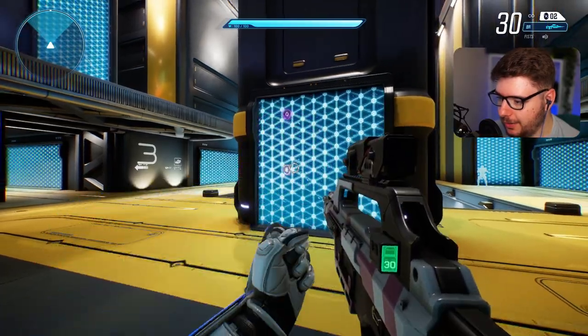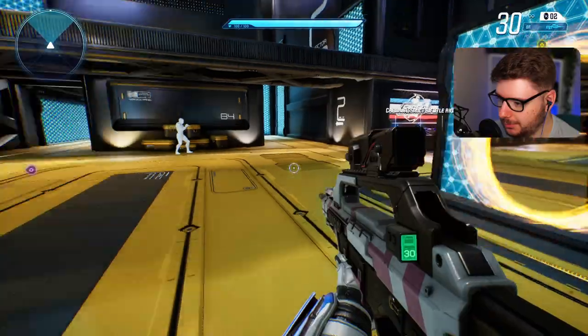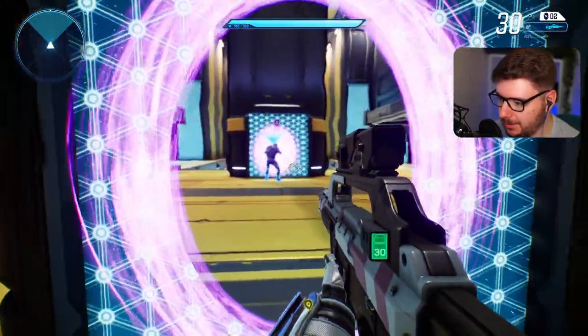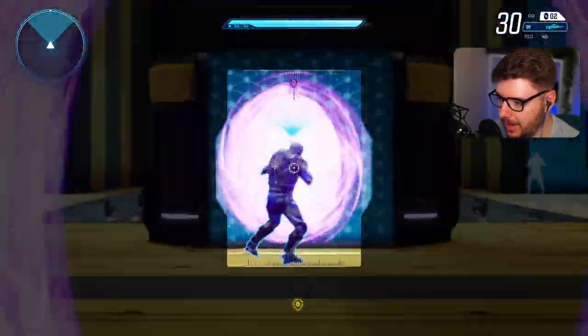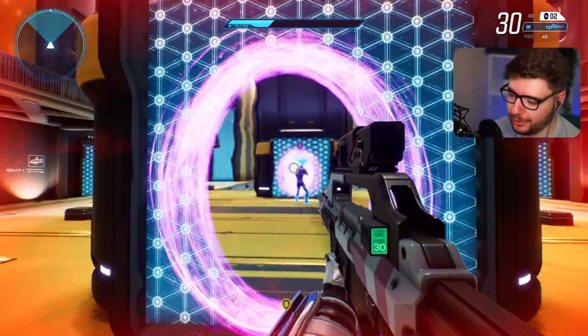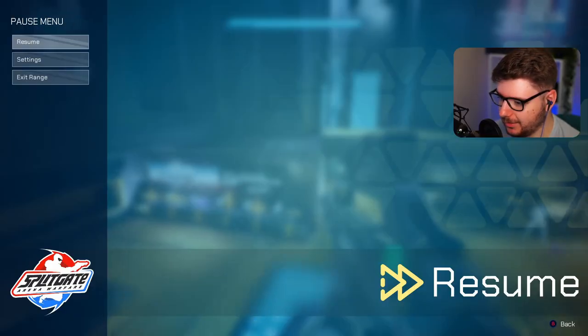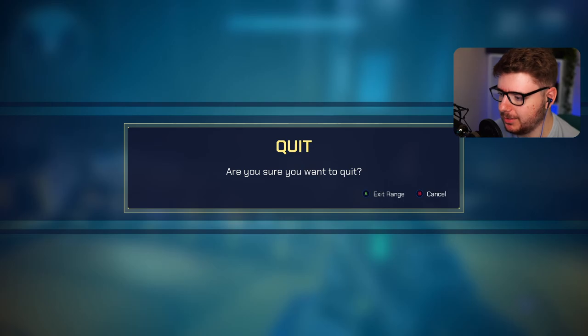Something really funny is that if I set a portal here and another one here, I can actually see myself. Because if I go into this one, I'm going to come out of that one. I can actually damage my own body. So you can actually damage enemies through a portal because the bullets also transfer through — which is something quite funny. But I haven't actually gone into a game yet, so let's jump in and see what it's like.